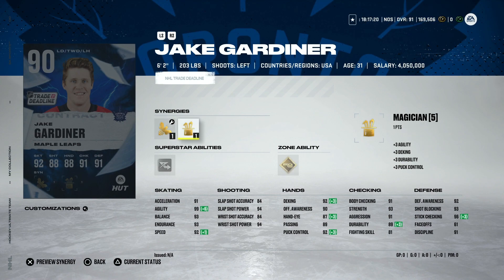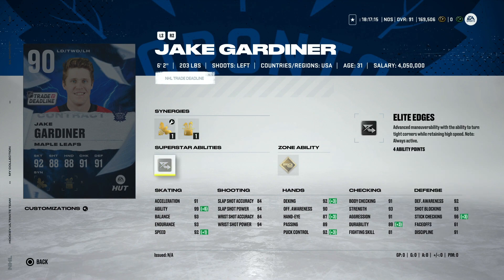We've got the 90 Jake Gardner from the Leafs with Buzzing or Spark and Magician, giving him 91 or 92 speed and 92 acceleration. Shot is okay at 94 shot power and 84 accuracy. This is a fast, pretty big defenseman — not a bad value at all for what 90s are going for, around 50 to 55,000 coins. Six-foot-two with 91 body checking. If you can't afford a more expensive left-handed defenseman, this could be a nice third-pairing option for a GWC team.